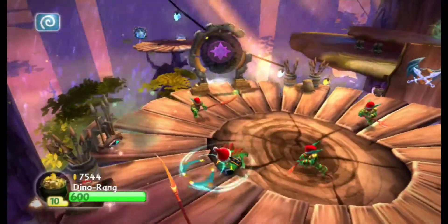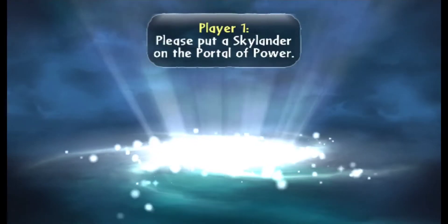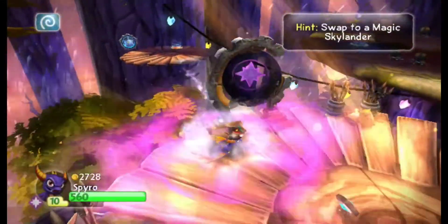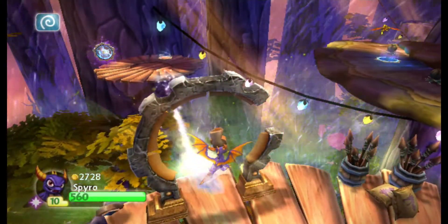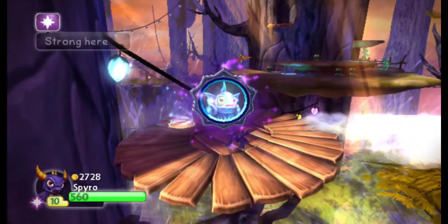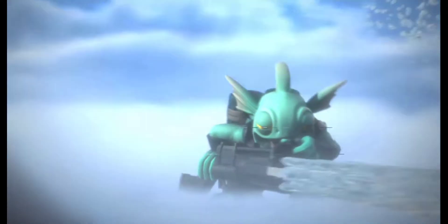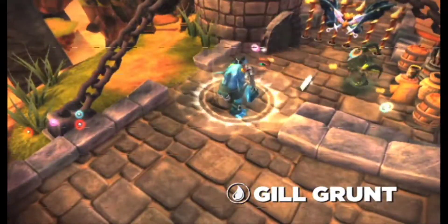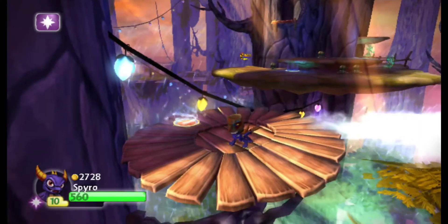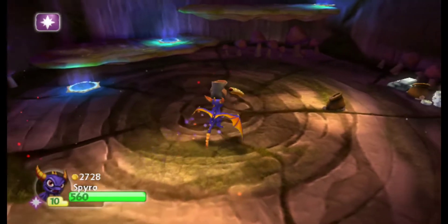Got a target first. Let's switch things up — let's put Spyro in. He doesn't get much time. So here is the Soul Gem. Honestly, I kind of expected the Soul Gem to be the only thing in this area, but I'm glad it wasn't.